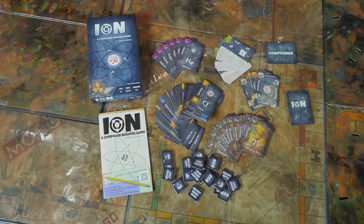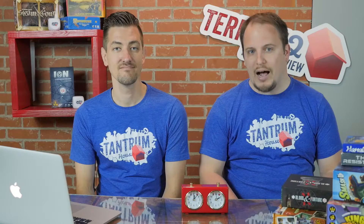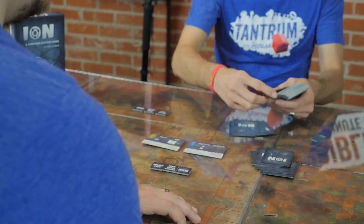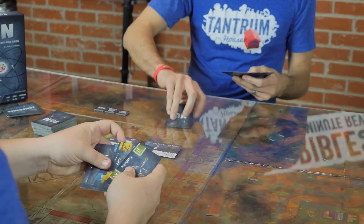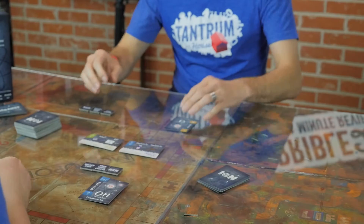Ion is a card drafting game for two to seven players in which players are trying to make ionic compounds by matching together ion cards of opposite charges. Players will play through three rounds. At the beginning of each round, players will be dealt eight cards, and then in card drafting fashion, they will play a card and then pass their hand to the next person around the circle. They have to decide on their turn whether they're going to play that card by itself or bond it with another card.